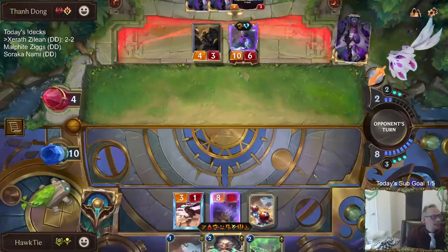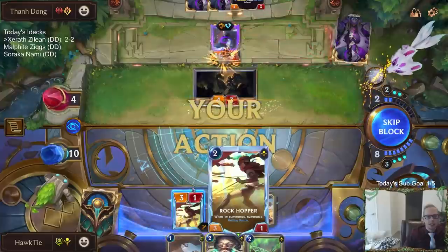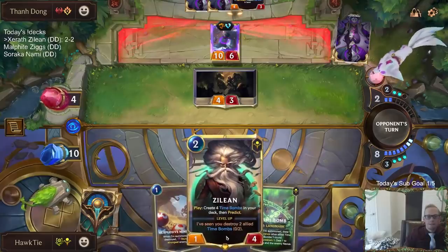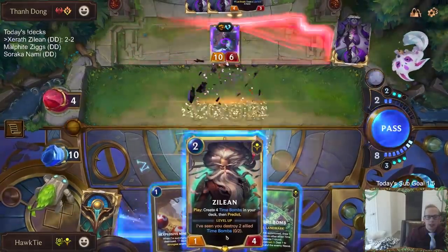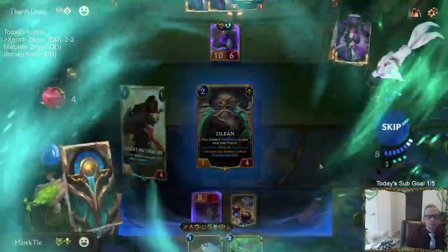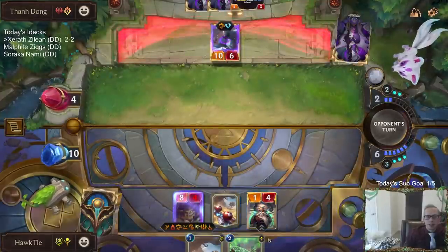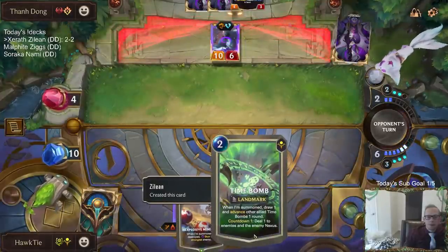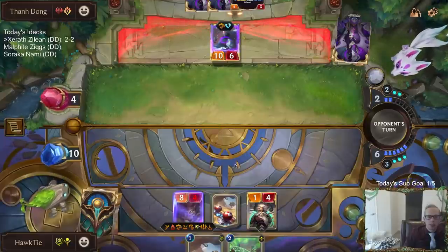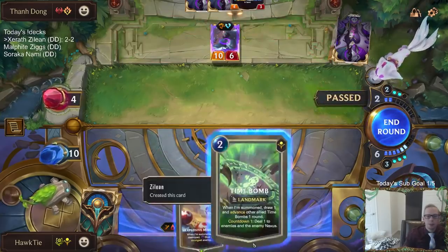You're back from vacay, very nice. I am doing really good. Just a normal day of Runeterra today. Alright, we're going to go ahead and Zilean — put some more Time Bombs in here. See what else we got. I think it does our Naturalist. Desert Naturalist blows up the Minefield, which will give the Arsenal another keyword. Because yeah, this is just an aura effect, so it's going to continually gain more keywords.